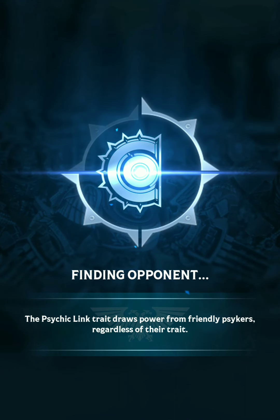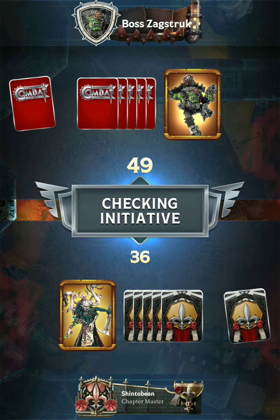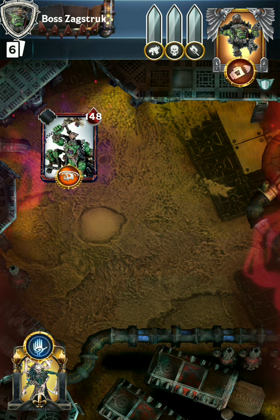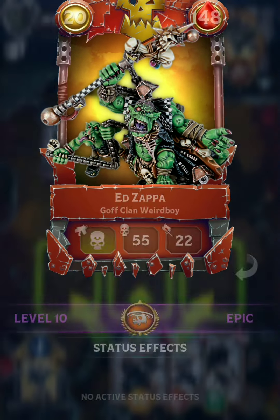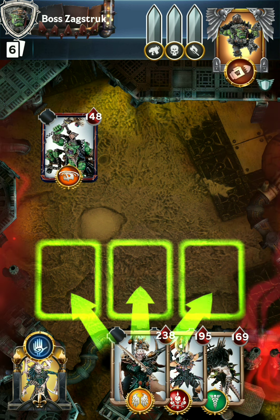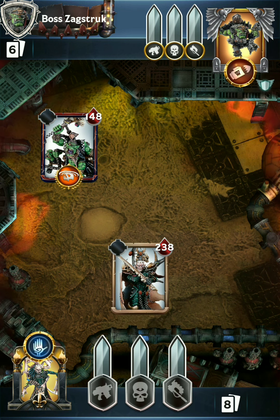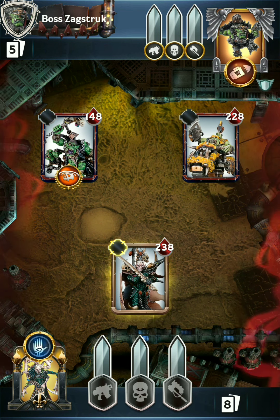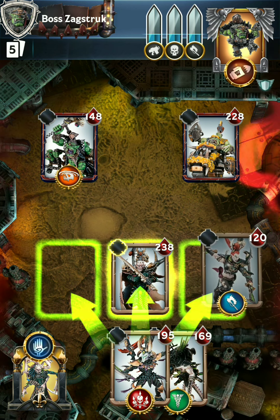I'll go ahead and deploy and see which of the orc warlords we're up against. We are up against Boss Zagstruck — I think this is actually the first time I've faced him in this campaign so far. They're starting out with Ed Zappa on the field. He actually combos really well with Zagstruck, so I definitely want to take him down early. But the starting hand is not that amazing. I kind of want to save a lot of those cards for later. We'll go ahead and deploy the Archon with Inspiring Presence, and we're getting outflanked, so it's not good — they're going to be getting a lot of free attacks in.